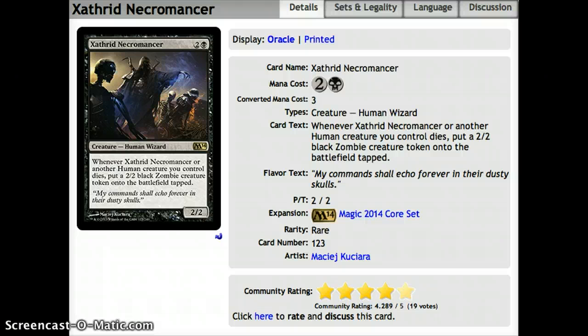Number 7, we have Zathred Necromancer. He's 2 and a black, and whenever he dies, you get to put a 2-2 black zombie creature token onto the battlefield. So he's kind of a 4 power for 3 mana, except the token comes when he dies. Black-white will usually be the best combination, since white has a lot more humans. Also very good in the zombie archetype to get more zombies out there, and he just replaces himself when he dies, which is pretty cool.